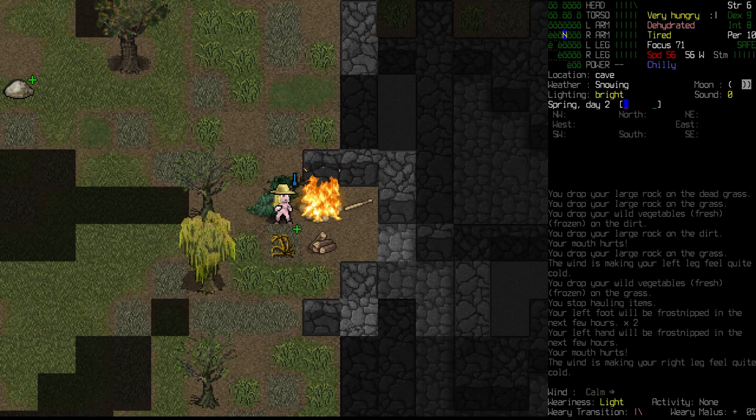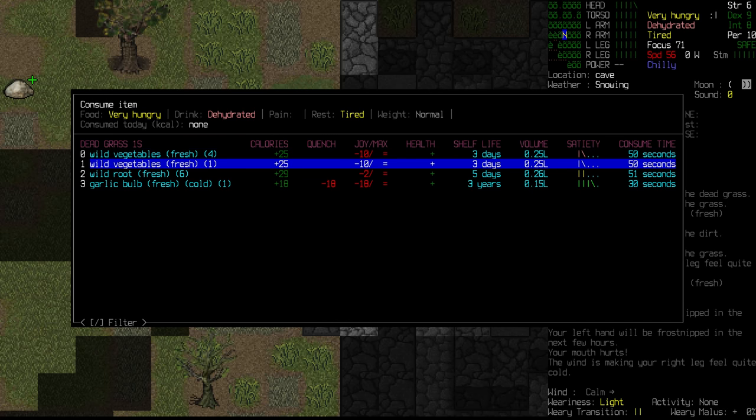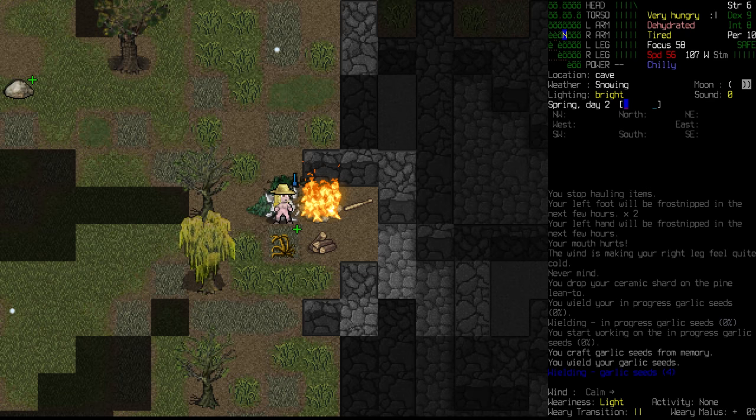Our mouth hurts - that's the kind of cold we are dealing with here. Our head is aching. We're just going to stay nice and close to this fire. A broken ceramic shard - it is heavy and has a somewhat sharp edge. We're going to bring that back with us. That's a bit of civilization - something I never expected to see, but I imagine Hilma is happy to see some sign of civilization, even if it's something as small as a shard.